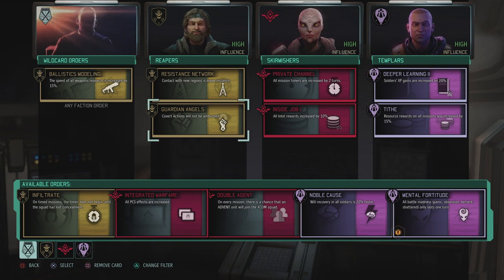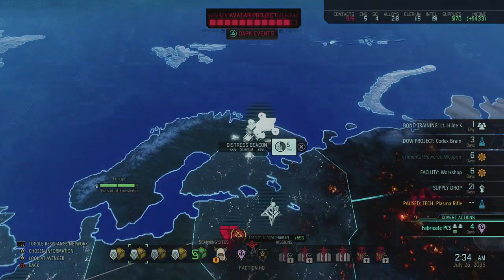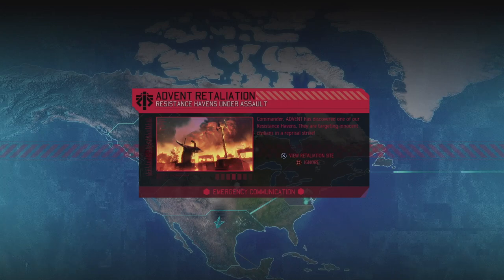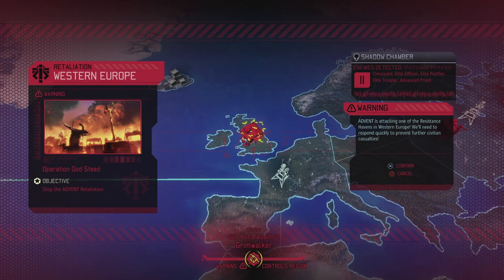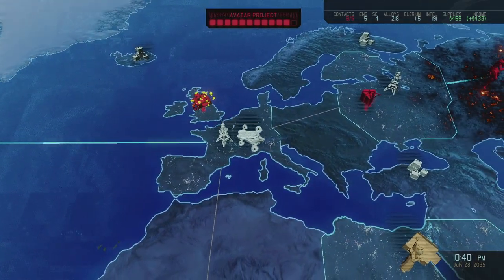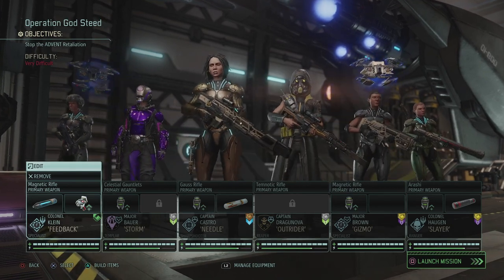Soldier XP and resource rewards are really nice, and everything else I'm just going to keep like this. Then the supplies — we can grab that as well, ignoring it might be risky. I want to grab those supplies while we can. If I lose that scientist, that's not a problem. And there we go — the retaliation site is there, let's check it out. 11 enemies with chrysalids, elite officers, purifiers, troopers, and advanced priests. That's actually not bad — and probably the Hunter. We can deal with all of that rather easily, for sector 7 Western Europe. Since Hilda and Erika are back we might as well use them, because I fear the avatar project is going to be increasing as well, putting us in big trouble. But I need to build some items first — I got some supplies.